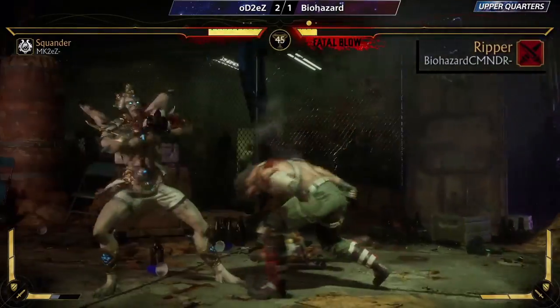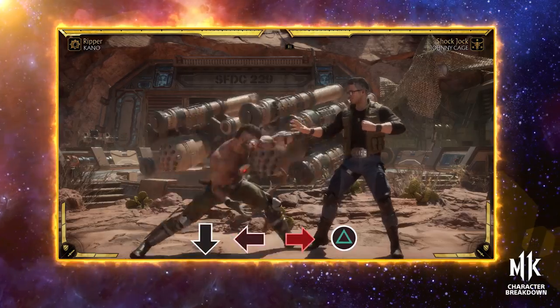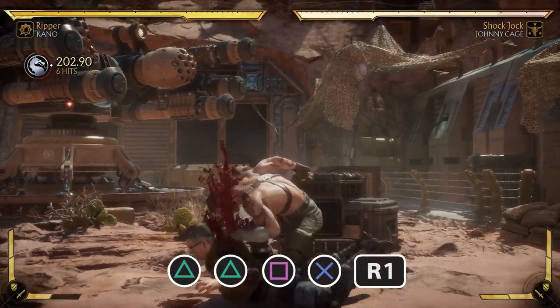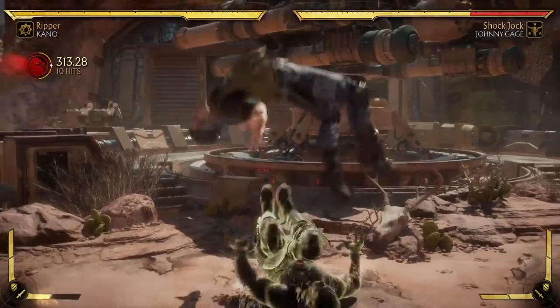Ripper is the main variation that sees play and has scary offensive tools due to the Command Grab and Extended Strings. The Command Grab gives Kano powerful mixups, and the Extended Strings add more damage to his overhead and turn his standing 2-4 string into a launcher. This variation is for the player that wants to shred their opponent with mixups.